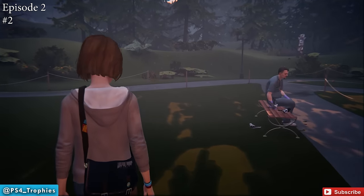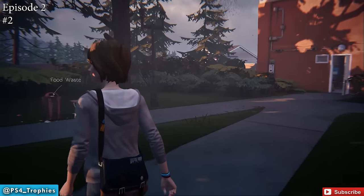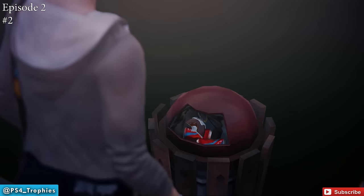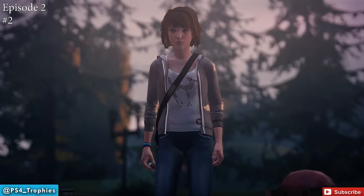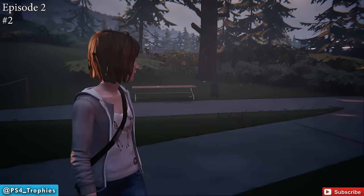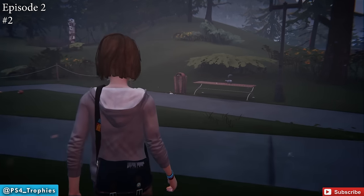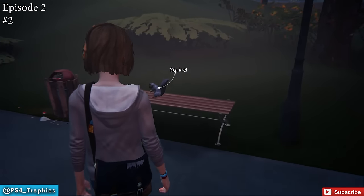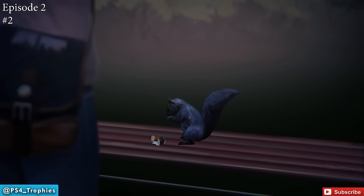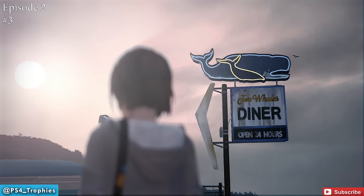Number two: head outside and go back to the tree where we saw the squirrel earlier. First, go into the trash can and find a donut — place the donut on the bench. To lure the squirrel to the bench, just walk away and wait long enough; the squirrel will go and attempt to grab the donut. Once it does, walk back over and you'll have the option to take a photo of the squirrel.